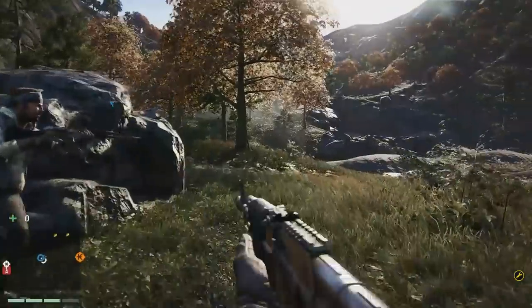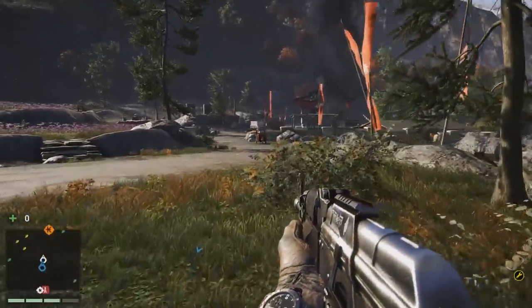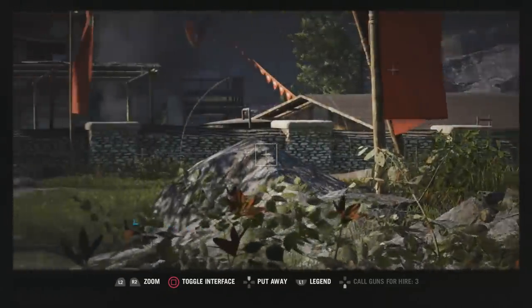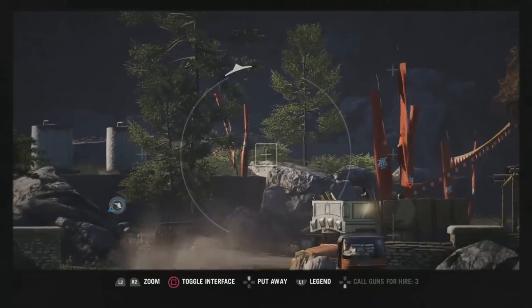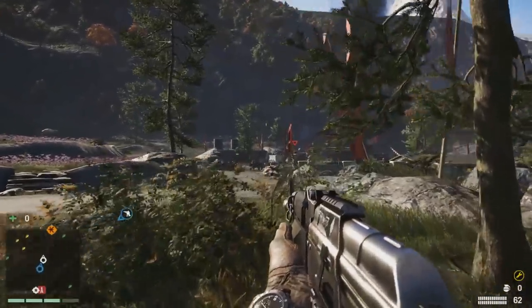We killed a rhino with the AK-47. This weapon wasn't in the most recent trailer detailing weapons in Far Cry 4, so it's cool that we now know it's in there. We have seen it before in different trailers, but it's good to finally see some gameplay with it.